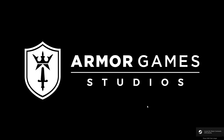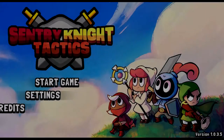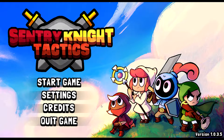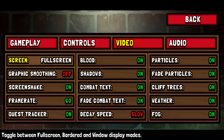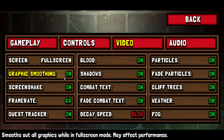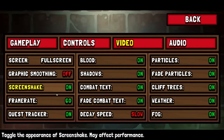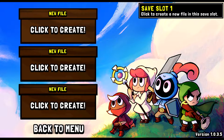I'm SirTapTap and Armor Games presents Sentry Knight Tactics. This is a sequel of sorts to the old Sentry Knight series of Flash Defense games. The first thing you want to do is go into settings and turn graphic smoothing off. This is what it looks like with it on — all fuzzy. You can play in a window for one-to-one pixels. It is a little lower res, but I don't mind the pixel look.